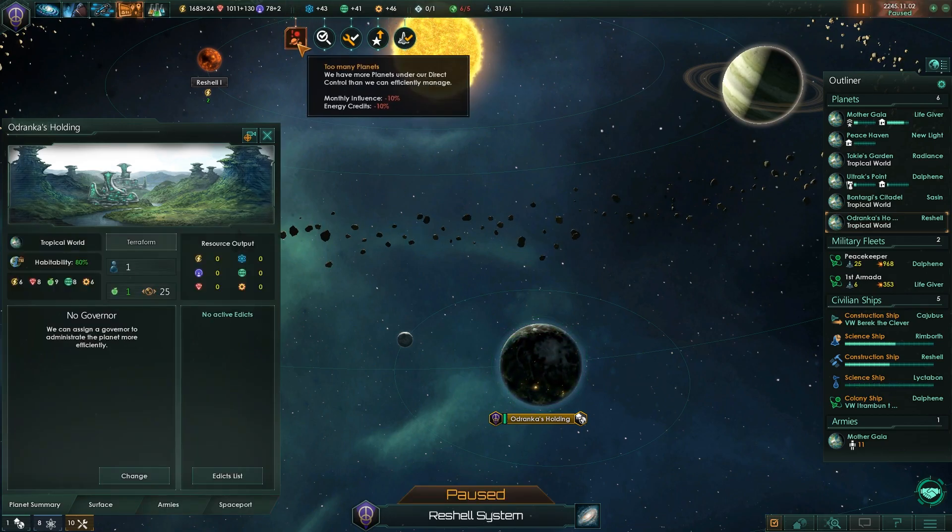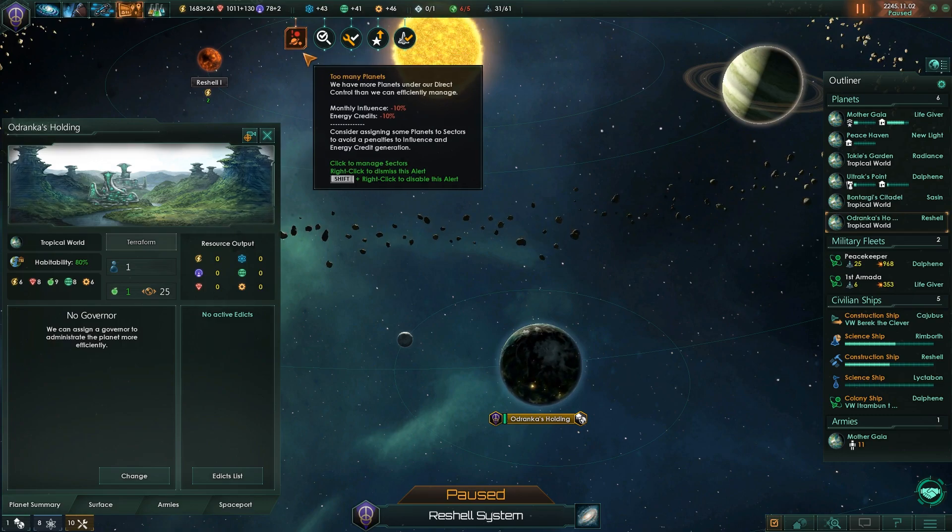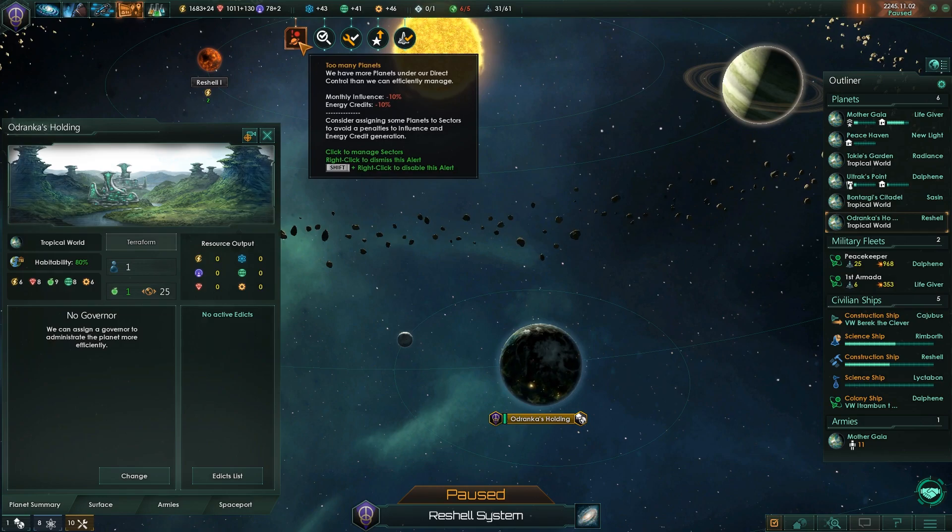We now have a pop-up that says: you have too many planets! For each planet over your directly controlled limit, you receive a 10% penalty to influence and energy credits. Which is significant — I'm kind of surprised it doesn't affect minerals as well, but it just doesn't. So at 1 over the limit we have a 10% penalty, 2 over is 20%, etc.